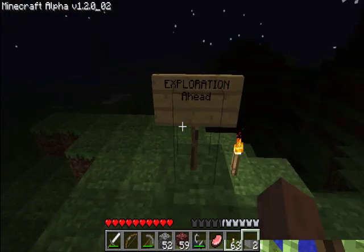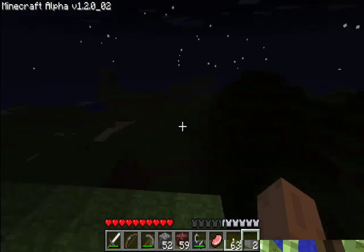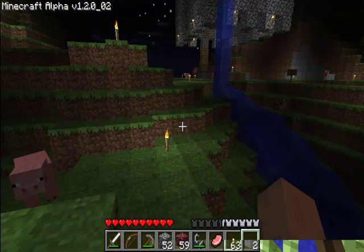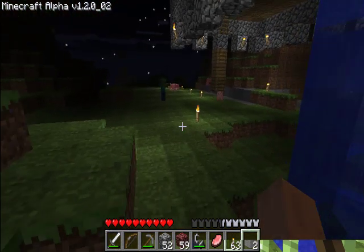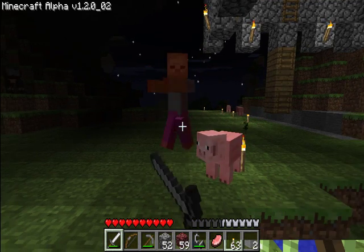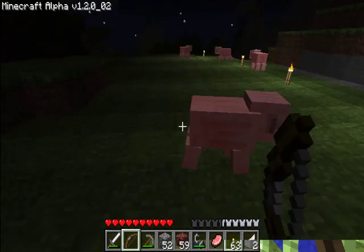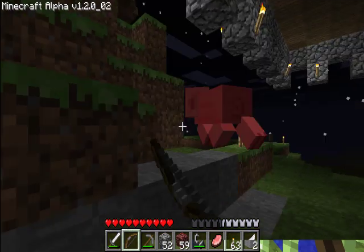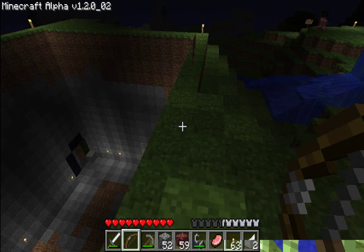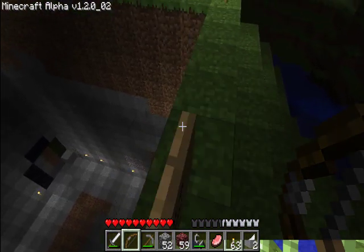Before the portals came in I was going to make a dock here — you can see the ocean there. I think I'll hold off on that for now though, since I can just use portals to explore. Oh hey, a zombie spawned surprisingly close. I'll have to put you out of your misery — trust me, you're miserable.